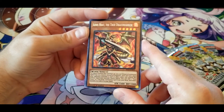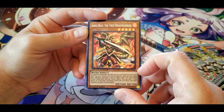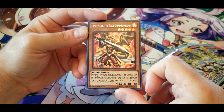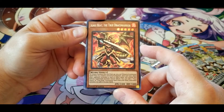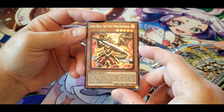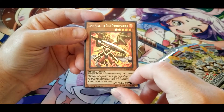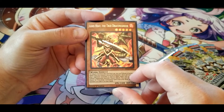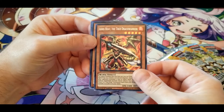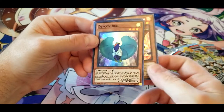Ignis Heat, the True Draco Warrior: to tribute summon this card face up, you can tribute a continuous spell or trap you control instead of a monster. I'm noticing a trend with the True Draco cards. Once per turn, when your opponent activates a card or effect while you control this tribute summoned monster, you can take one True Draco or True King continuous spell from your deck and either activate it or add it to your hand. I think that's slightly different from the other two, where you could fetch the monster instead. I'm intrigued as to what the True Draco/True King spells and traps actually do.